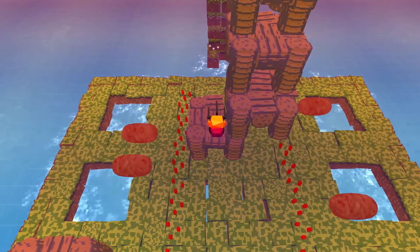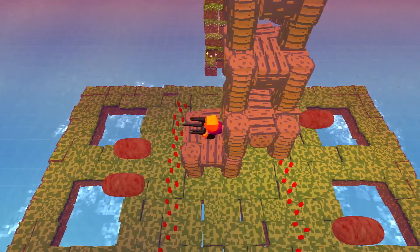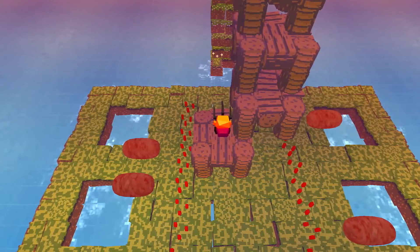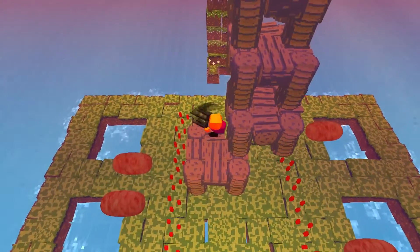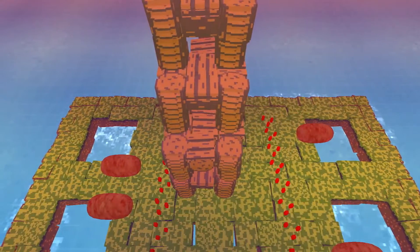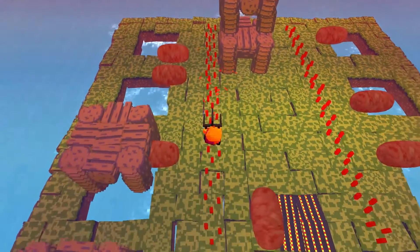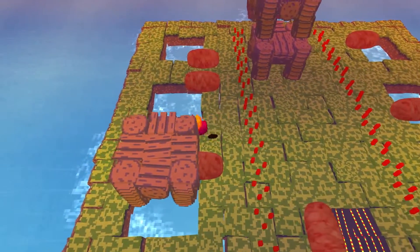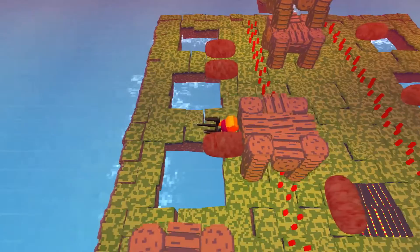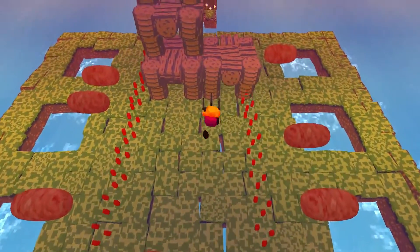Left, left, up, up, left, left. So push it back, and then just edge it along. Push it south, push it north. There we go. Now do it, what, three more times? Yeah, I think this puzzle's pretty much done by now.